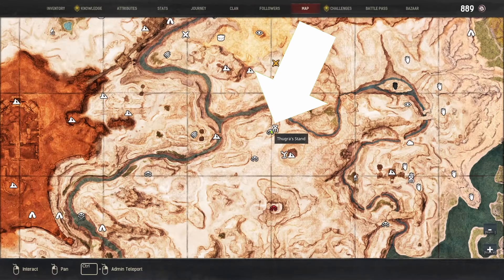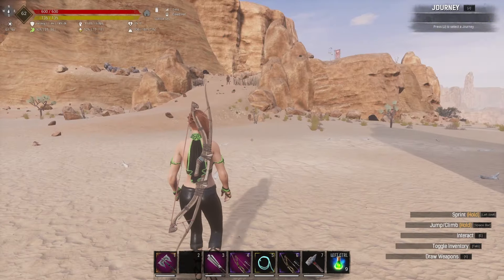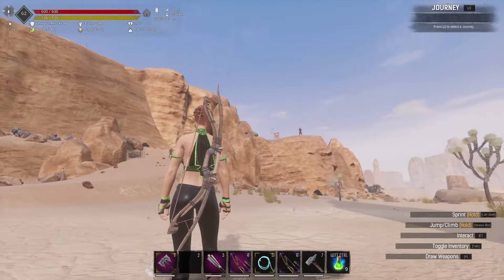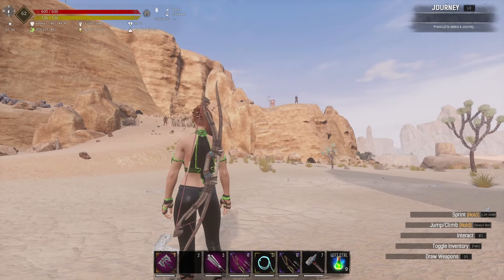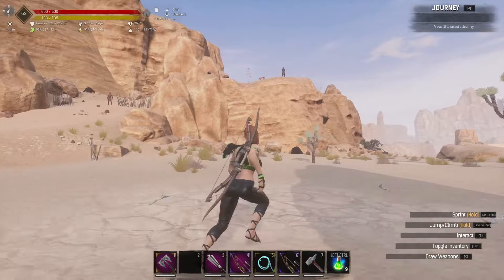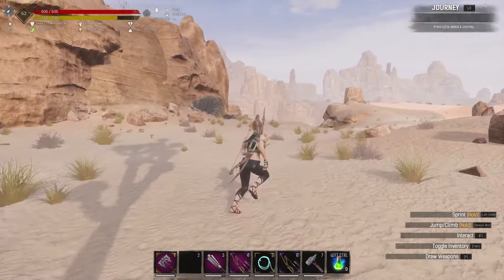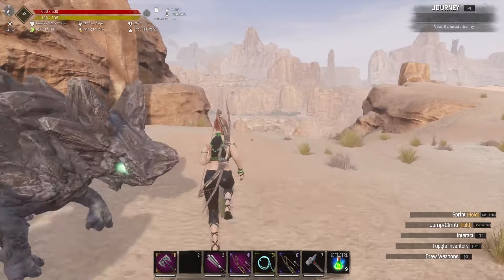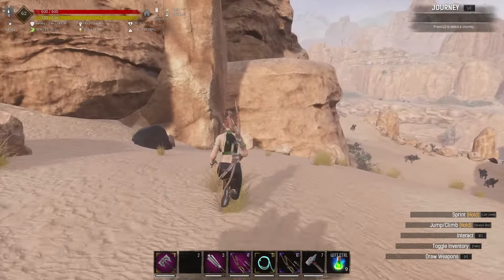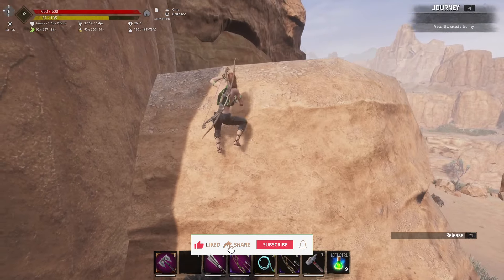Here we are outside Thuggera's camp. You can make your way through like River Watch Camp, but there is an easier way. Just wander around here to the right — a couple of rock noses will pop their ugly mugs up but don't bother about them. Run up here to the right side.